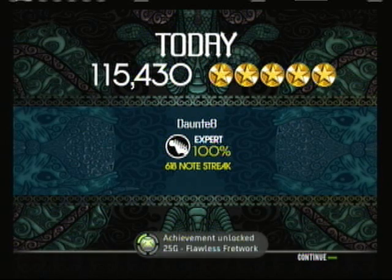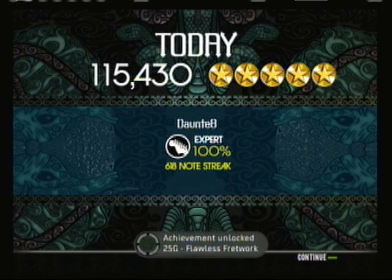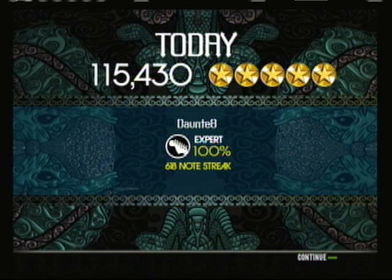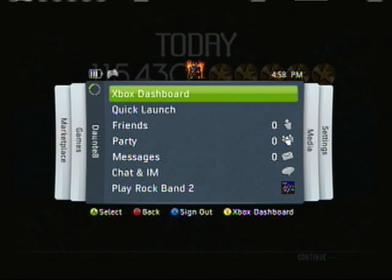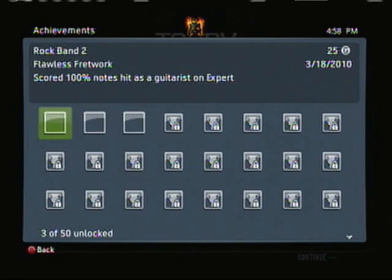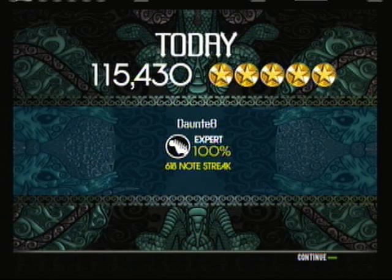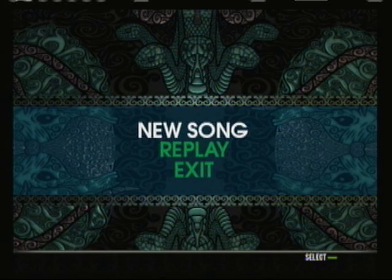Had my little tapping spree at the end there, sorry about that. There you go — 25 G's, Flawless Fretwork, 100% on guitar. If you've seen the older video right before this, it was 100% on drums and Gold Star — solid gold baby. That's pretty much it — stay tuned for the vocal one, and stay tuned at crosslineentertainment.webs.com. This is Matt, see you guys later.